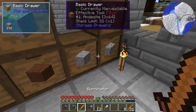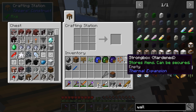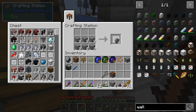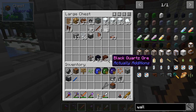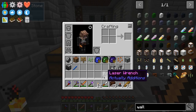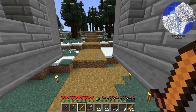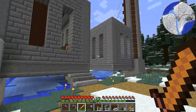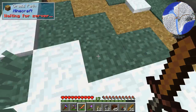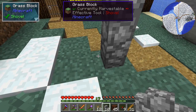We'll go with cobblestone and give it a shot, see how it looks. Let me grab some cobblestone wall. Do we have any more scaffold? Oh yeah, we do. Let's go up to about here and try that.